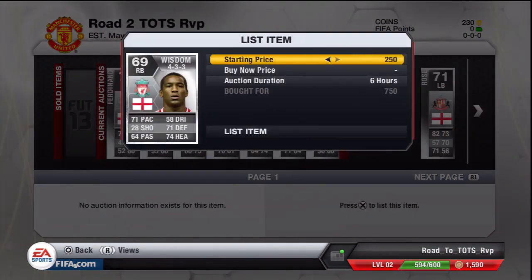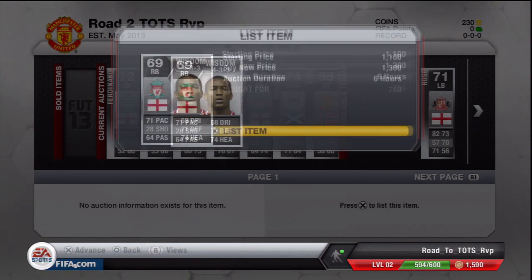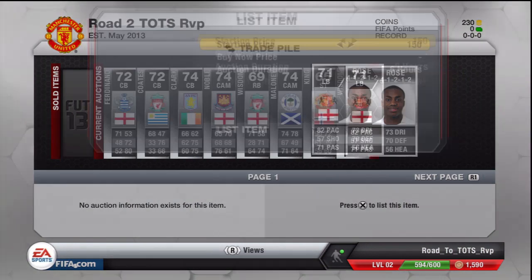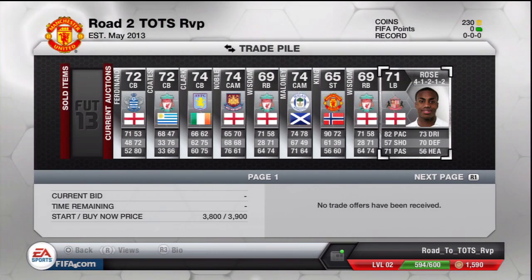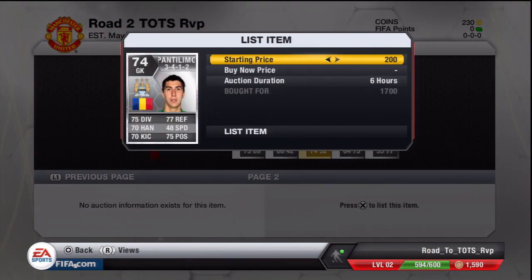Another Wisdom in a 4-3-3 who I picked up for 750 — I should be able to sell for 1.3k. And probably one of the best buys, close to it: Danny Rose for 1.2k in a 4-1-2 and 2, should sell for 4k, or around 3.9k anyway. Which is a really nice deal — that's a good bit of profit.